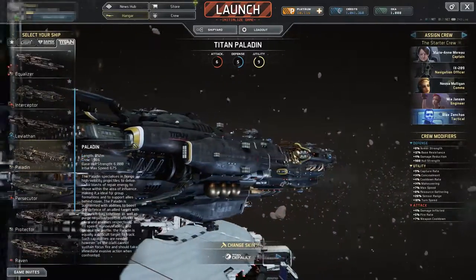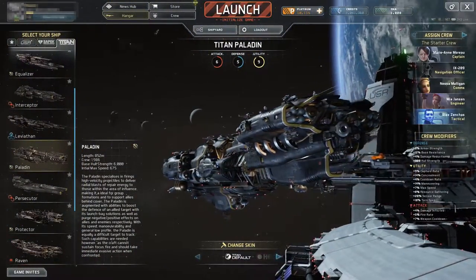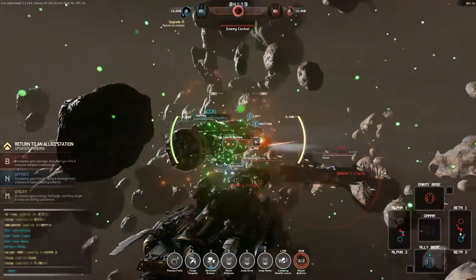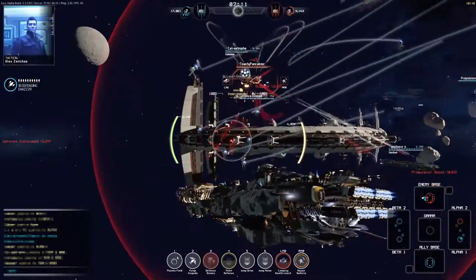Greetings Captains! We are looking at the TDS Paladin today, a fast and agile light support craft which is a significant force multiplier offering specialist support. The Paladin specializes in delivering high velocity projectiles to feed radial blasts of repair energy to those within the area of influence, making it a strong choice for those flying tight formations.